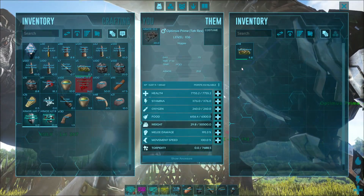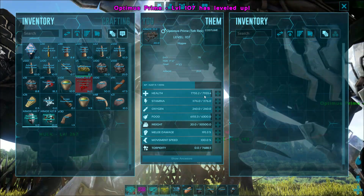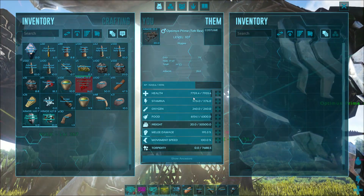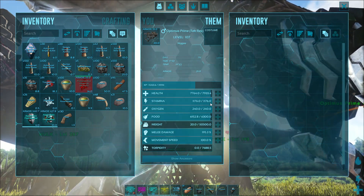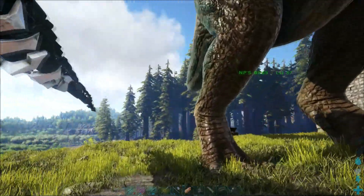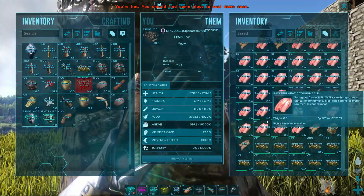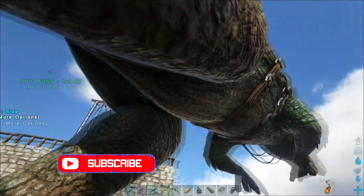I need to feed him. I definitely want to get him boss-ready and I want to get all my Rexes to at least 20k health, or at least 17k — that would be really nice. For stats I'd like to have stamina and mainly melee damage. Stamina feels really important along with health because you want to keep going as long as possible, but you also want that melee damage up.